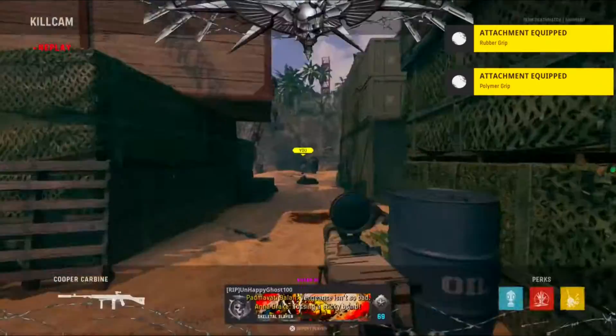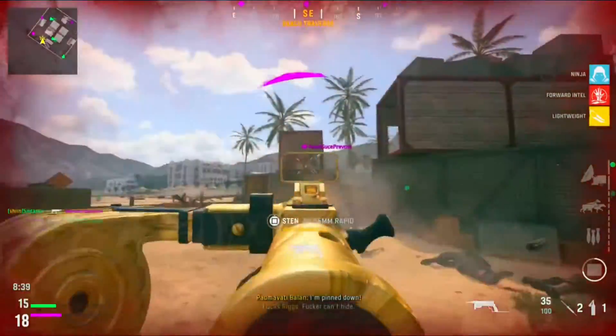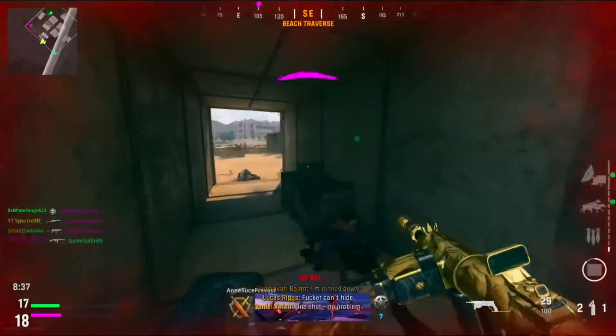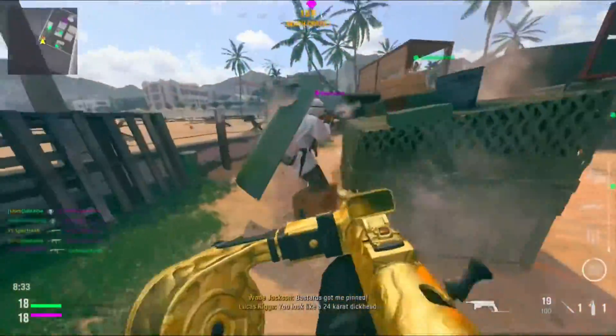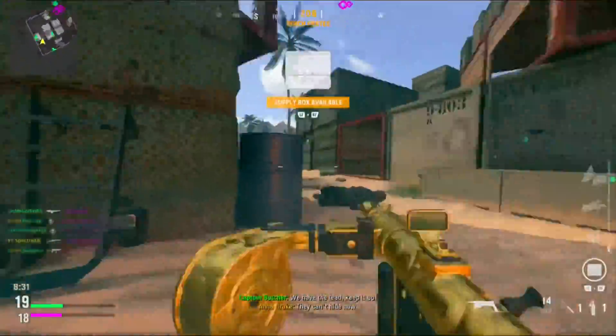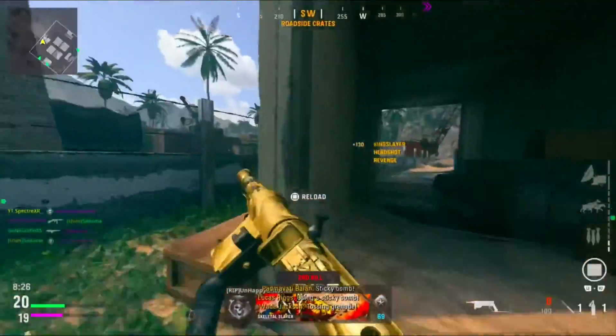The first thing you're going to need is weapon XP to get the gun gold. I made a video before on how to get your weapon XP really quickly, which would be zombies, but if you do not want to do that and just want to play multiplayer, make sure you are going up to level 30 and then you could go for your camo challenges.